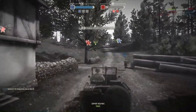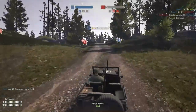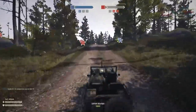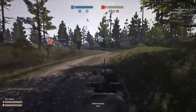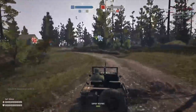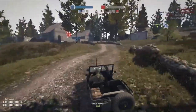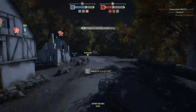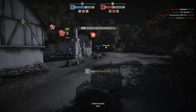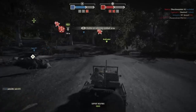We were pulling up to one of the main capture points, and what I'm trying to do is get people to join me in the Jeep. If I could get people to join me I get extra points and it also helps with some of the badges — it helps with being a team leader. I just got hit by a rifle from a guy sitting on the sidelines.